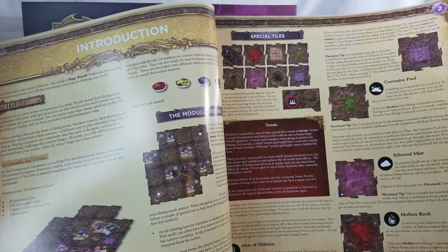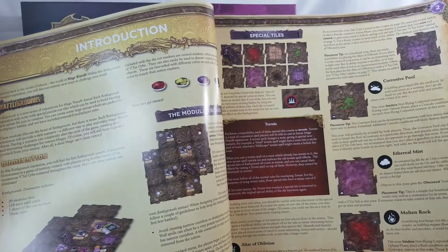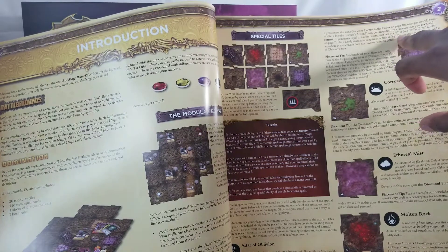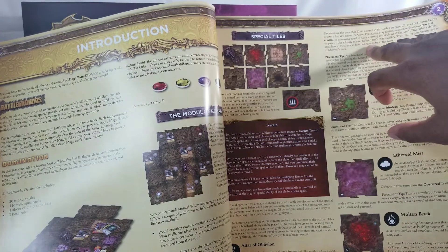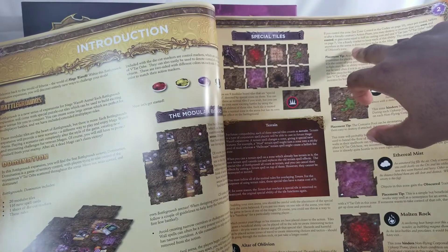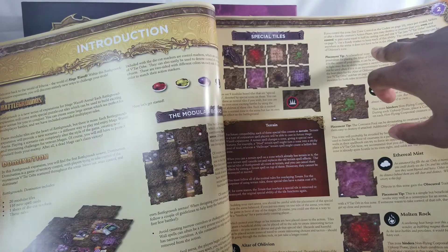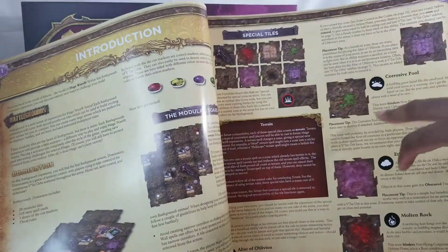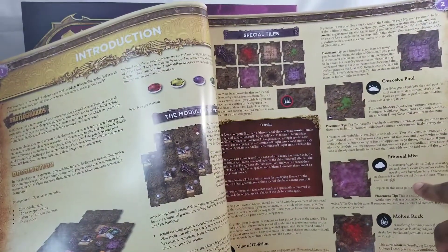Altar of Oblivion: if you control this zone, once per round, before or after a friendly creature's action phase, you may destroy a creature that you own and control to gain mana equal to half its casting cost and one Vatar. See Vatar Orb sidebar on page seven. Use a ready marker to keep track of this ability. The creature you destroy can be anywhere in the Altar of Oblivion zone.